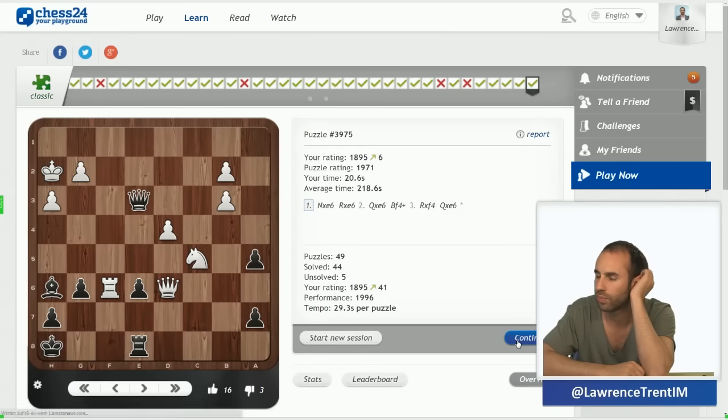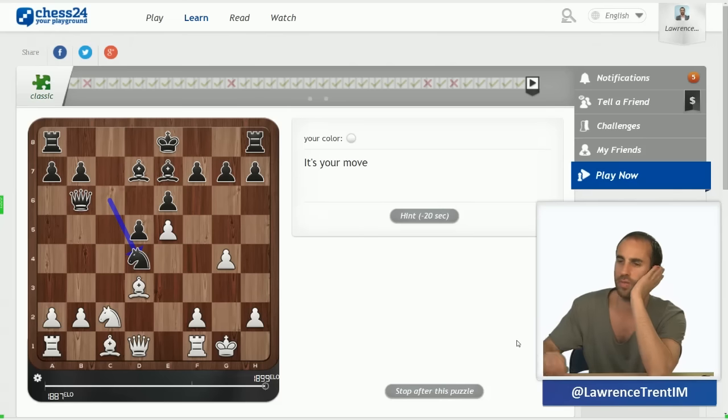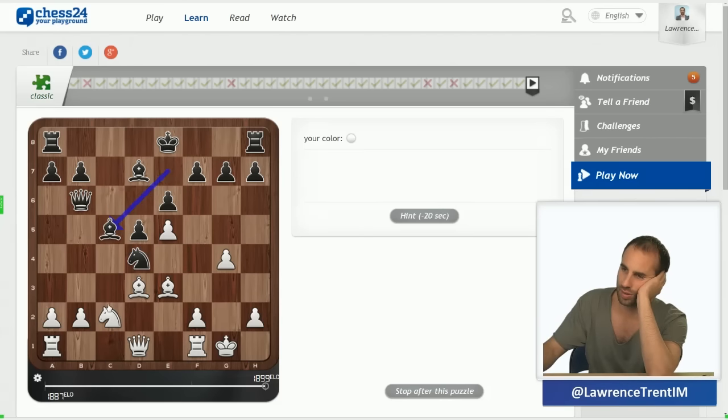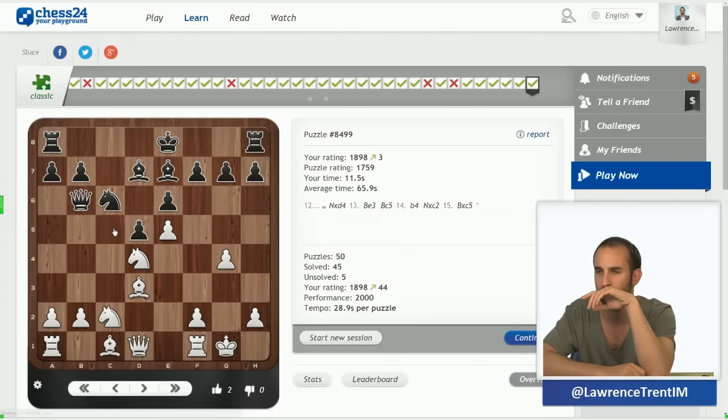I'm wondering what black does after bishop e3 — bishop c5, b4. Just a very standard French trap here, and white emerges a piece up, winning.